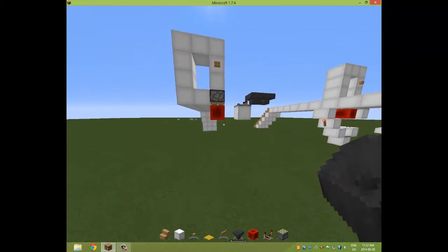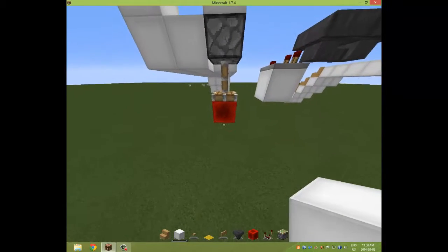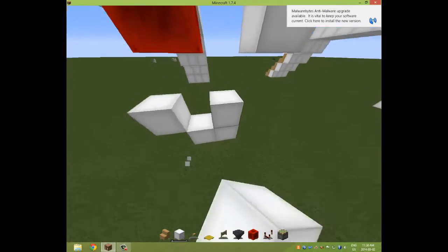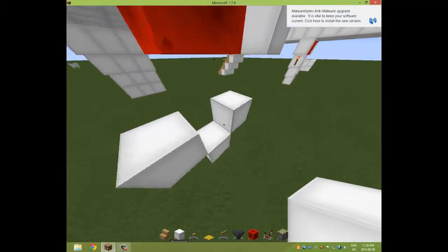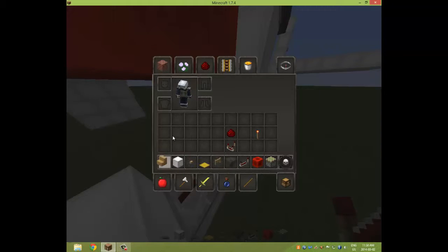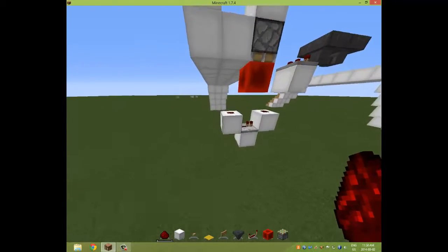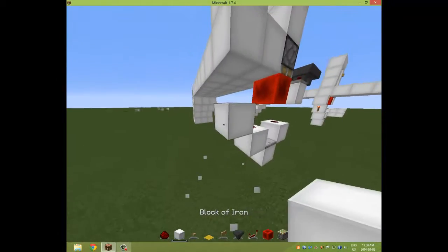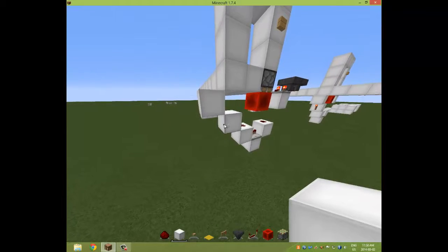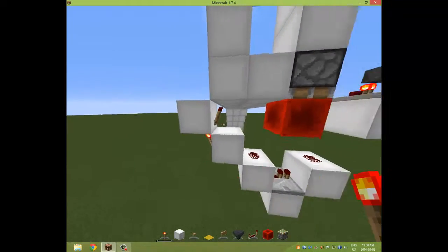So now for this one, when this pushes out we're gonna have a block right there, a block right there, a block right there, and we're gonna have our redstone repeater right there. We're gonna have some redstone dust right there, and then we're gonna place another block there and another block here. We're gonna have a redstone torch in back of this one and right there.